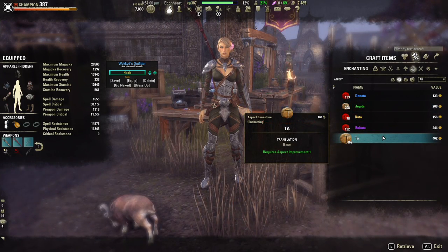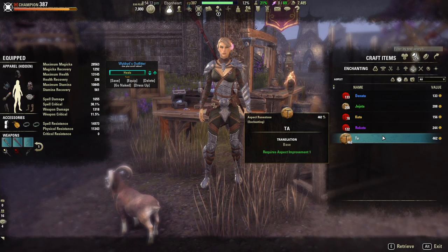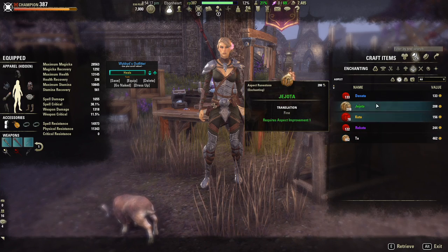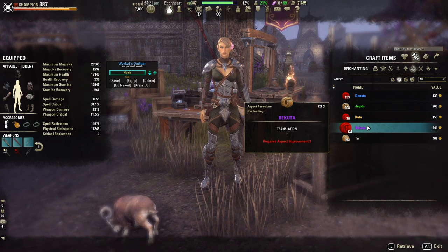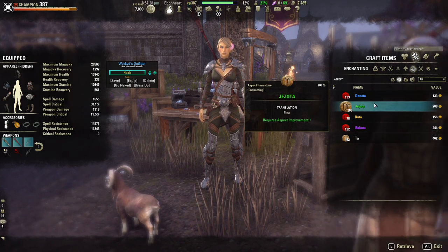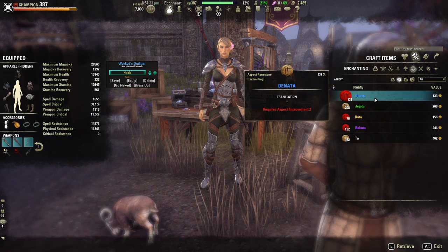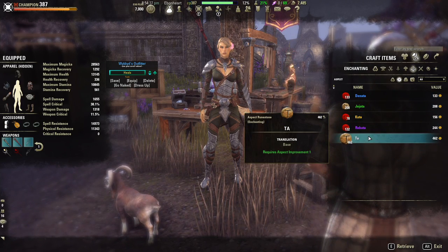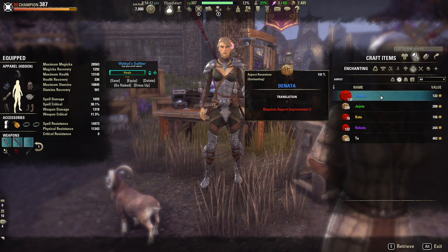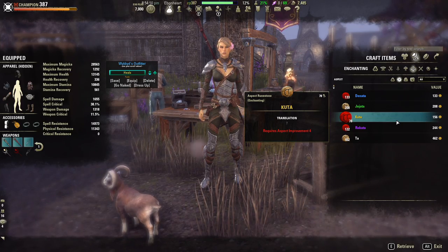Now I'll go into more detail on what each type of rune stone does and why you need them. The first one is aspect runes. When harvesting a rune stone you will always receive an aspect rune — in your inventory these are a circle shape. Aspect runes determine the quality or color of your glyph. The lowest quality uses Ta, next is a green or fine glyph using Jojota, then blue Donata, purple Rakuta, and finally a legendary gold glyph using Kuta.